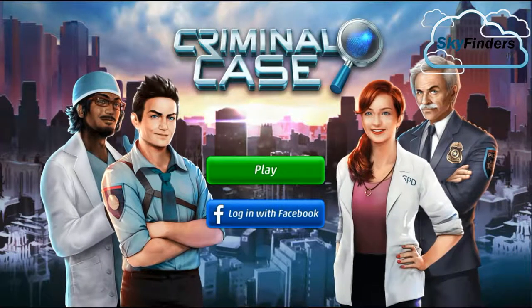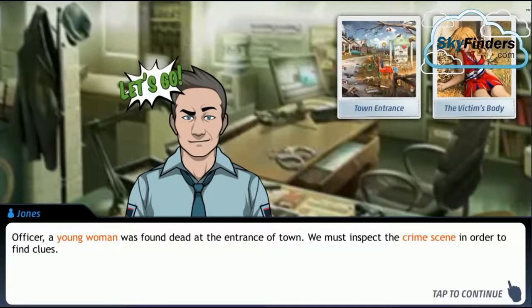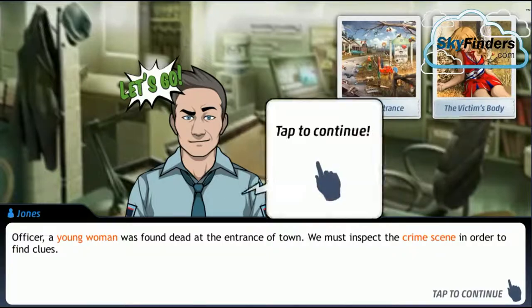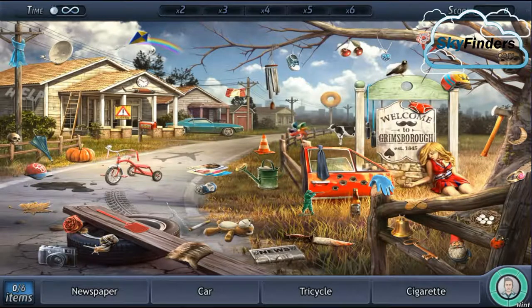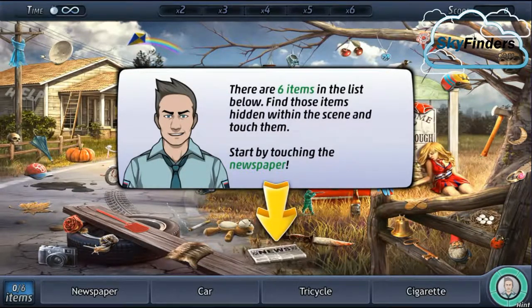Criminal Case — let's play. I never played this game before. Officer, a young woman was found dead at the entrance of town. We must inspect the crime scene in order to find clues. So guys, we are now going to the crime site and check what happened there. This is the tutorial murder mystery — we are just learning how to solve the case. This is the site where the murder happened.